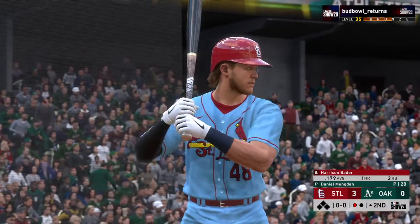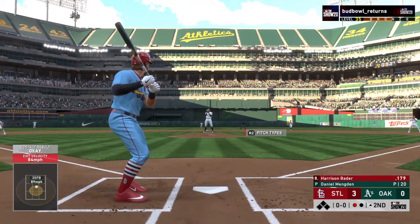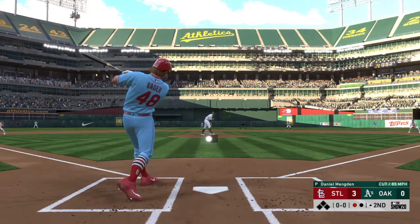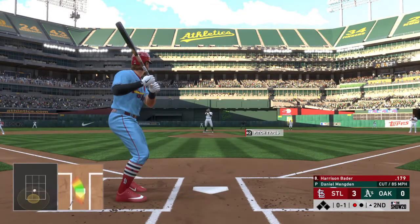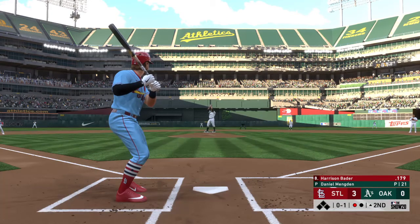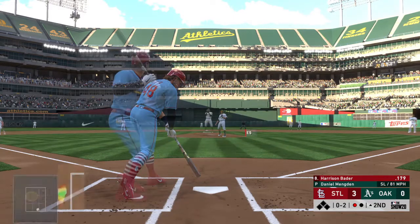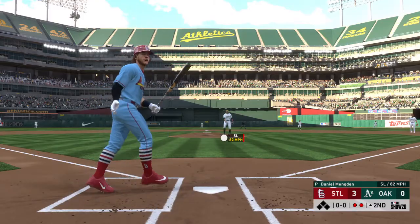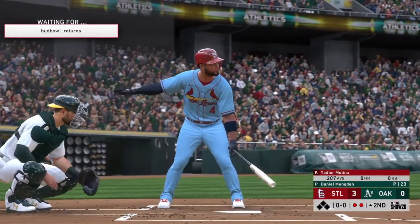One away with the bases empty. And in to bat next, one of the fastest players in all of baseball, Harrison Bader. First pitch on its way — and it's fouled away. On the 0-1, swing and a miss on the slider, and he's quickly behind 0-2. He held up in time, but it's strike three called, and there were two down.